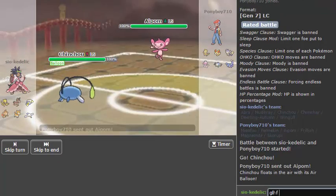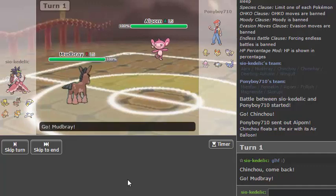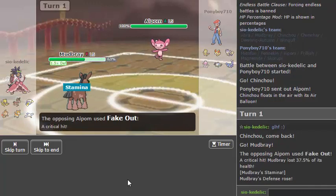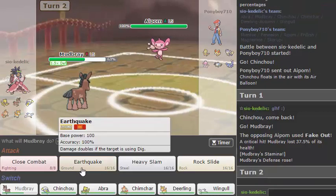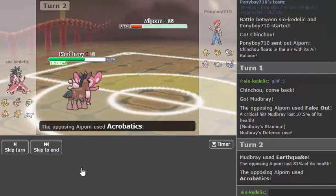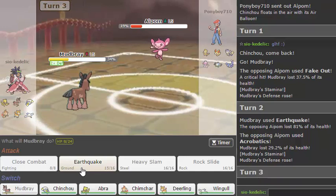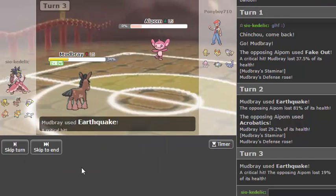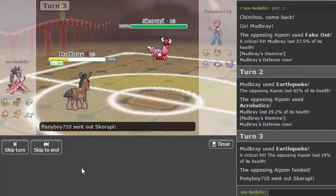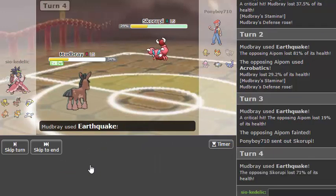GLHF. Fake Out is coming so let's just go to plus one. He has nothing off the ground. That crit sucks but that's okay — he has nothing off the ground and he has a Ghost type so I can't just Close Combat. I'll just go for an Earthquake. So now I'm at plus two. I can see Jellicent coming in but I don't really care — I'd rather have Aipom gone because Aipom can be really annoying. Skorupi comes in, but I'm scarfed and you're not going to do anything.